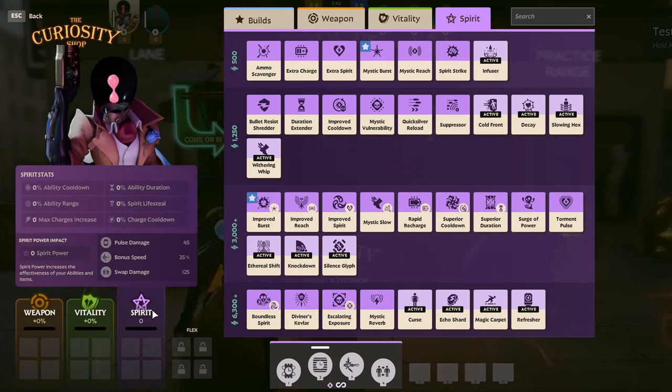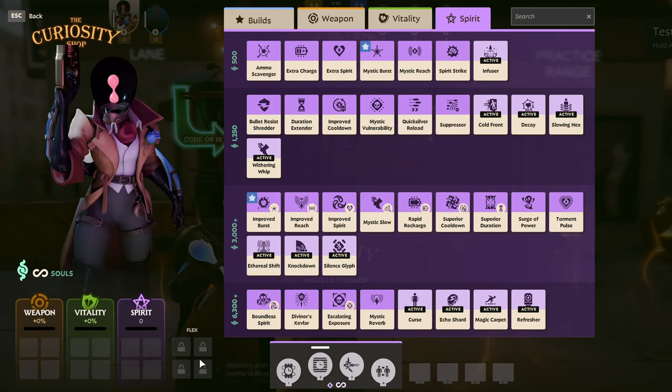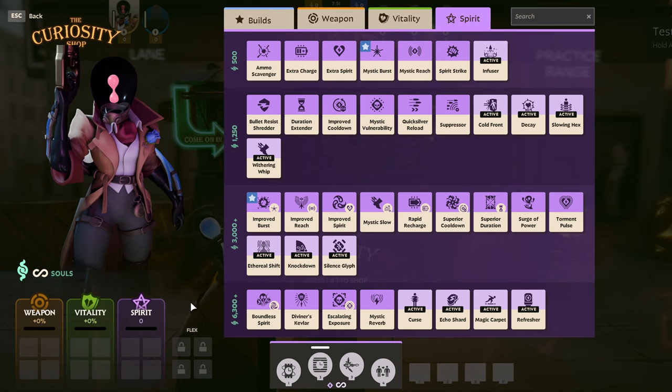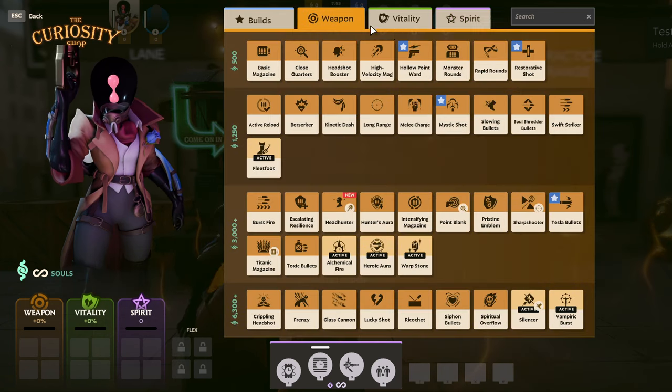At the beginning of a game, you'll be able to purchase up to 4 items of each type, with 4 flex item slots being opened up as the game progresses. We'll talk more about those later in the video, but for now let's dive into the different item types and how they affect your hero, starting with weapon items.